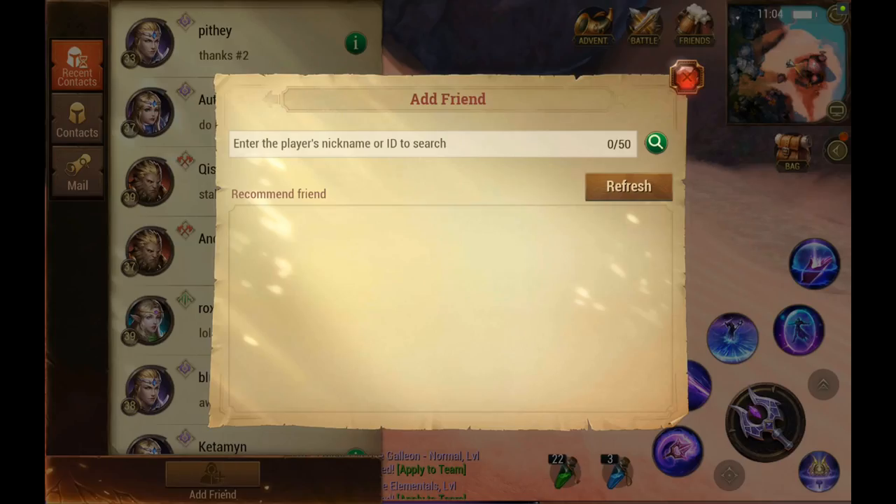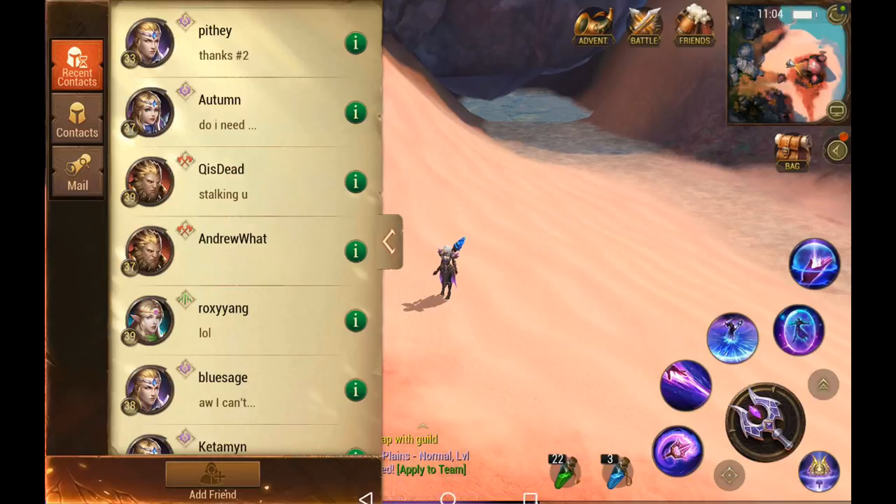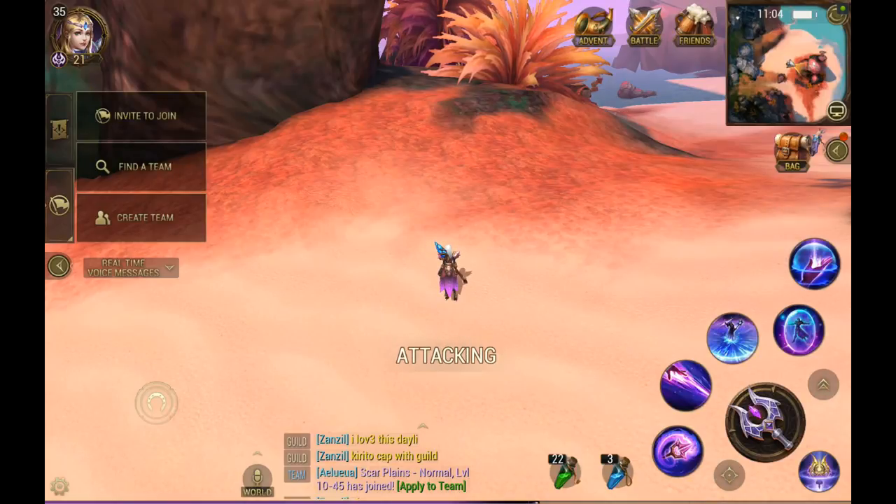If you want to add a friend, click here. This shows a list of recommended friends — probably based on mutual friends — or you can type in their name and search for them. If you look in the top right-hand corner of your map, there's a little button that starts automatic combat.